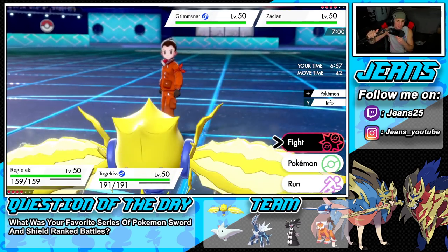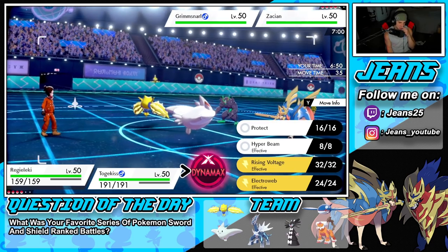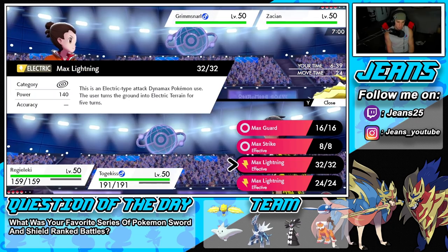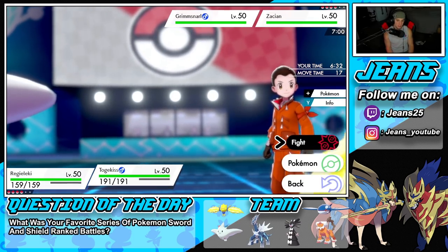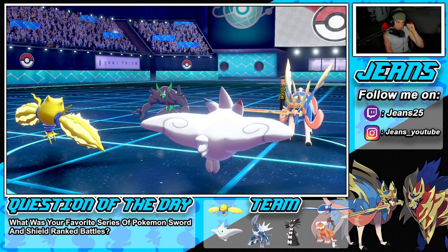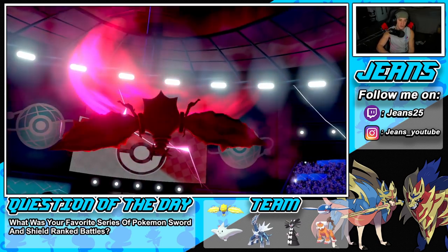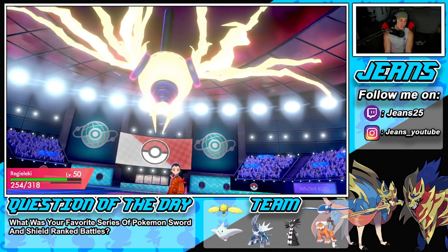He leads Zacian and Grimmsnarl. I'm going to Dynamax and go for Max Lightning — this move does more damage, so I'll fire it at Zacian. On Togekiss's side, we don't have Protect so we're going Helping Hand, hoping Regieleki can take out Zacian in one shot. Regieleki is faster than Zacian, and Zacian is probably coming in with a Behemoth Blade, so if I can take it out before it hits Togekiss, we can be thriving. Life Orb Regieleki with Helping Hand ready to roll, looking for big KOs.